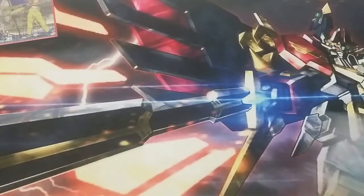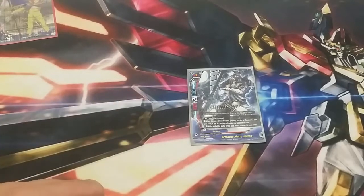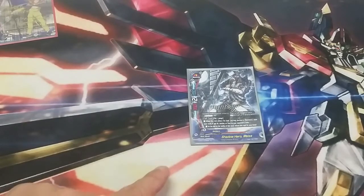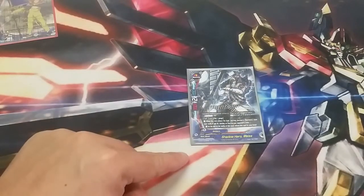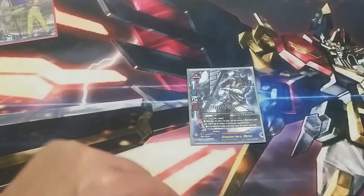We take one Shadow Hero Weiss. He's a 3-2-0. His numbers are okay — he at least has that two crit going for him. When he enters the field, you may pitch a Dark Hero from your hand and destroy an opponent's item on the field. A lot of items nowadays can't be destroyed, but there are still decks that have items that can be blown up. So he's our one tech card. And after the end of battle, this card returns to your hand.